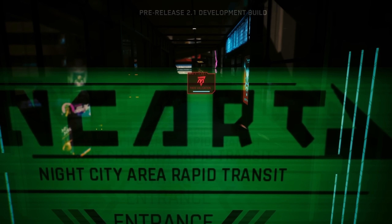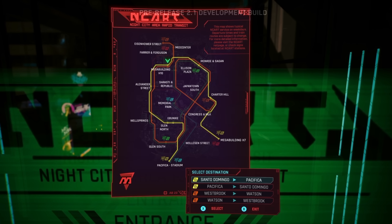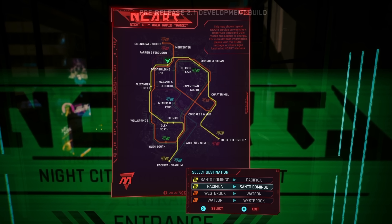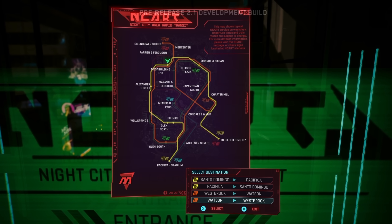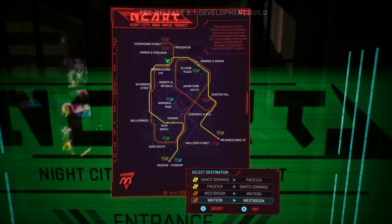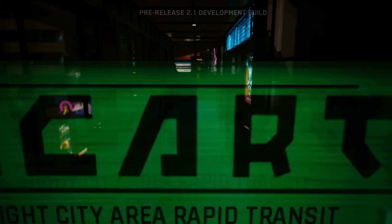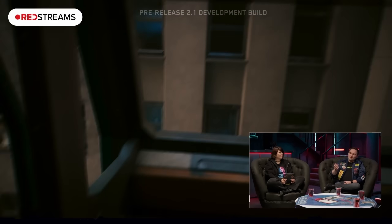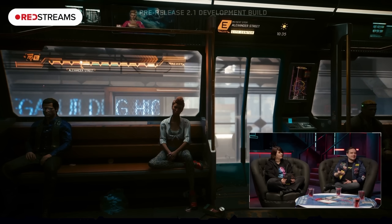Starting with the biggest feature: the new metro system is finally in the game. There are 19 metro stations scattered all around Night City, and in total I believe there are 5 metro lines operating. You can see them by their distinctive colors — from Santo Domingo to Pacifica and back, Westbrook to all those locations. You'll basically have access to pretty much every corner of the city.